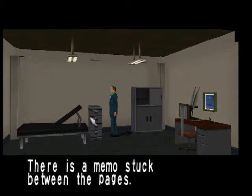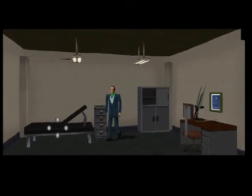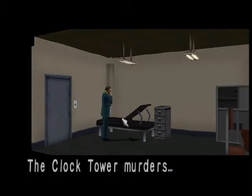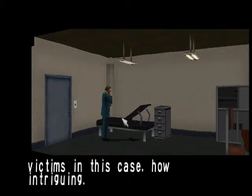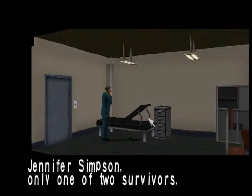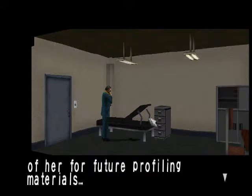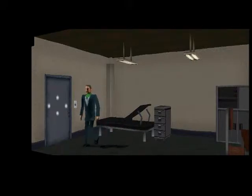There is a memo stuck between the pages — hints. I'll show you those later, but you can pause the game and go into hints. The clock tower murders — the mass murder of over ten victims in this case. Jennifer Simpson, only one of two survivors. I have to get information out of her for future profile material. This guy is kind of a dick; he doesn't really care about his patients, he just wants to get the information.